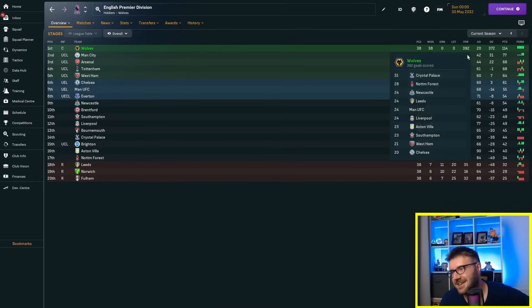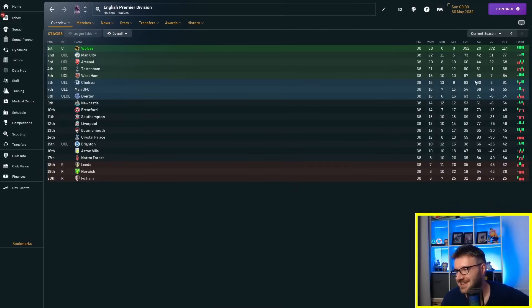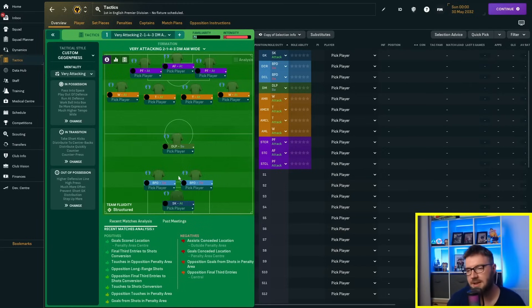Back to 372 — not even at 400. We conceded 20 so it's a 372 goal difference — possibly our worst scoring season. Brighton are getting Champions League football from 15th place. I can't help but feel really underwhelmed. We're going to have to go for it in the final season.